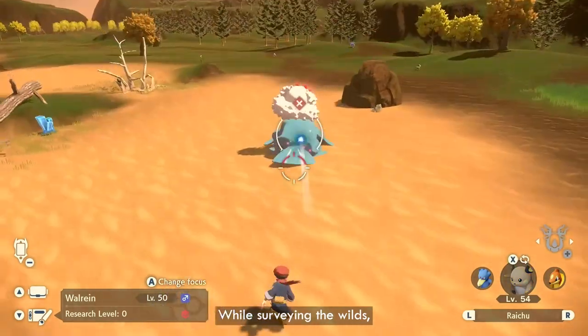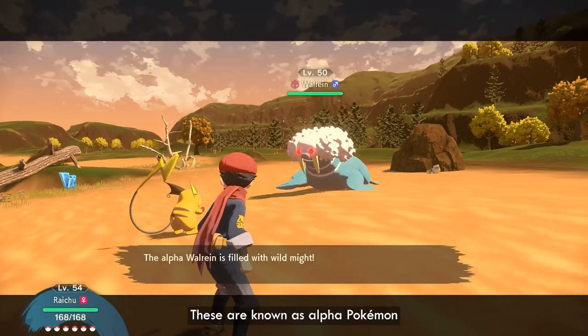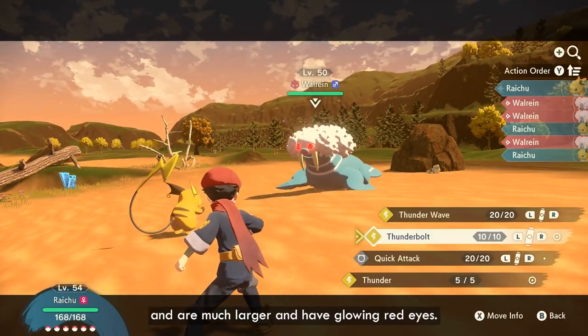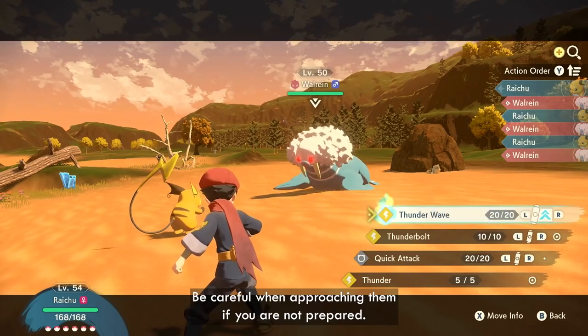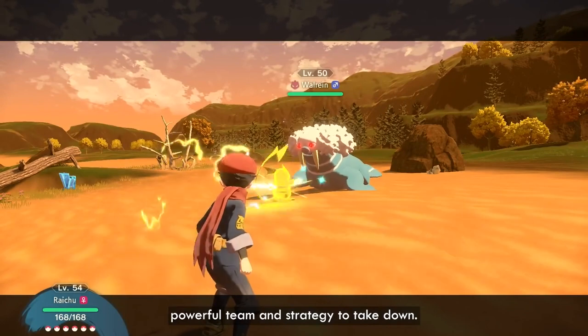While surveying the wild, you may come across a Pokémon that appears different to the others of the same species. These are known as Alpha Pokémon, and are much larger and have glowing red eyes. Be careful when approaching them if you are not prepared — they are very aggressive and will take a powerful team and strategy to take down.